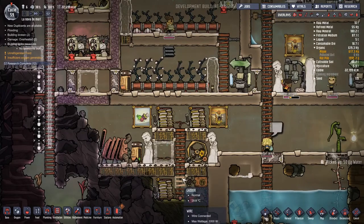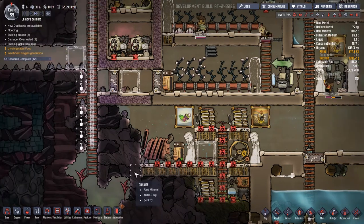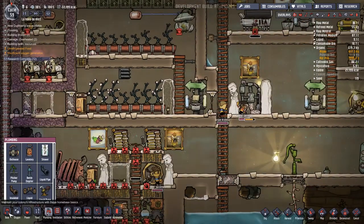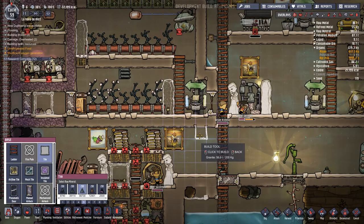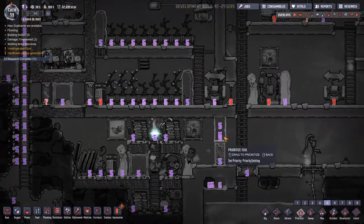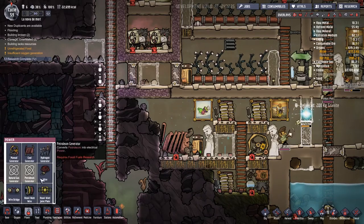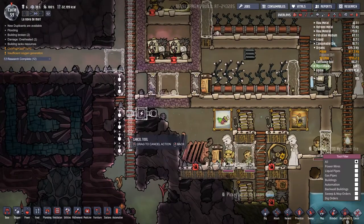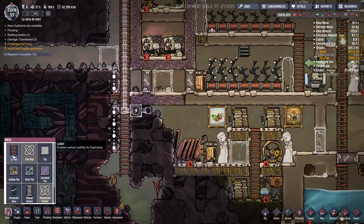We're going to break that there. We're going to get a heavy watt system going across all of this. I'm not sure how well this is going to work straight off, but it's definitely a thing. Can I not go over the top? That's a shame. Let's do that like that. And when that all gets built through, we'll know to do some more work on it. I think what I want to do is build myself a little bit of a barrier here. Two of those and a manual airlock should probably help out quite nicely.